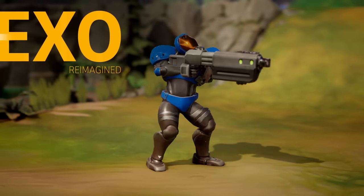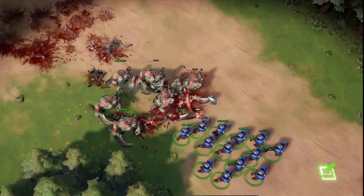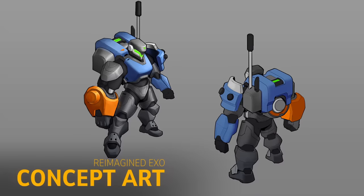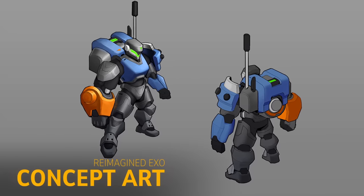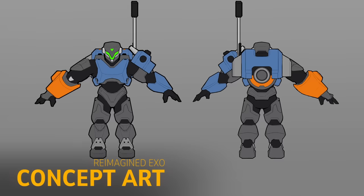For Vanguard, the Exo is being reimagined. During development, the Exo has evolved from a basic gunner to becoming a more powerful Tier 1.5 unit, so its appearance is due for an upgrade to better match its new power level. The Exo will have a more pronounced exoskeleton, a higher-tech feel, as well as a larger reinforced arm to hold its powerful weapon. The new Exo model isn't quite ready for game time yet, but we're excited to share our progress on it.